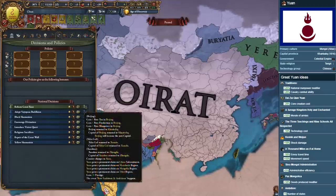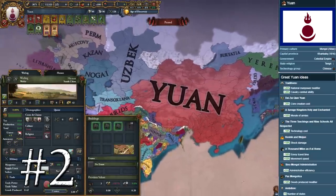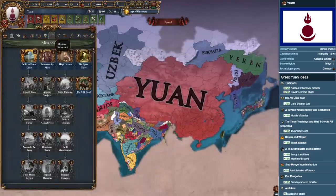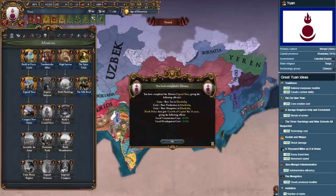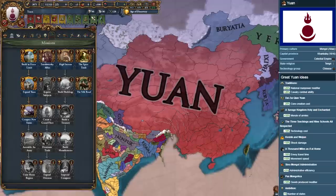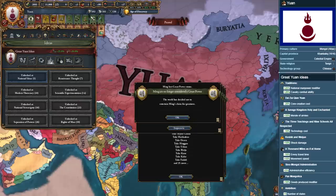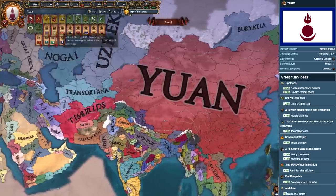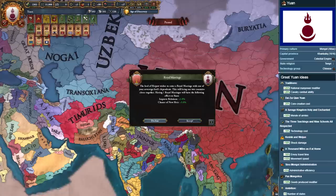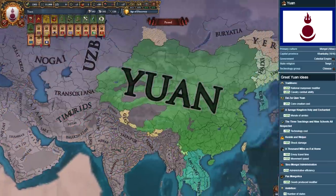Nearing the top of our list at number 2 is the Fallen Dynasty of the Yuan. Any Altaic or Mongolian cultured tribe that is able to conquer China and steal the Mandate of Heaven from the Ming Dynasty can form this incredibly rare and monstrously powerful formidable nation. Possessing arguably the best national idea set in the game, Yuan ideas focus on army morale, discipline, shock damage, cavalry power, a rare plus 5% to administrative efficiency, a negative 25% reduction to core creation cost, and a fantastic negative 10% technology cost modifier. Yuan also requires the unique Mandate of Heaven mechanic that forces the Yuan player into the Celestial Empire government form.